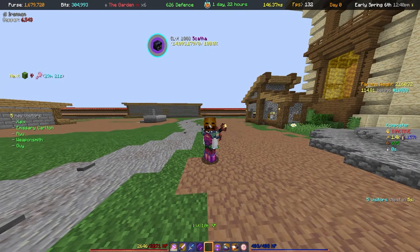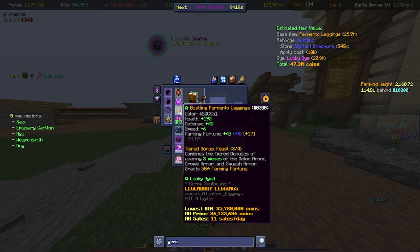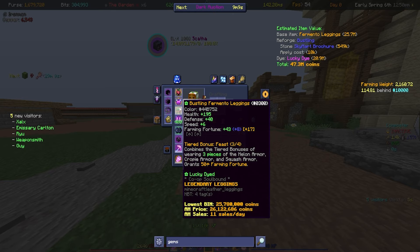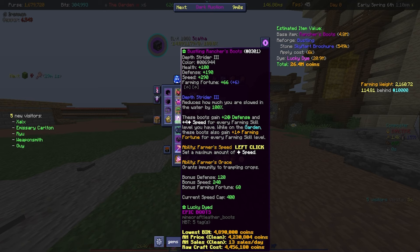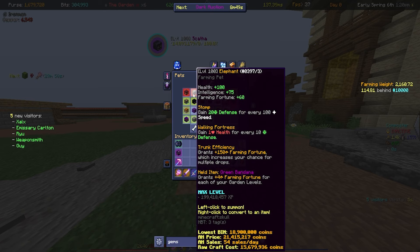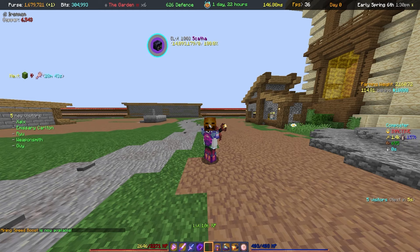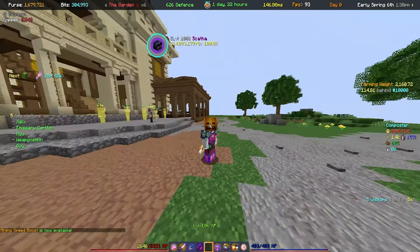So this is currently my farming armor right now. With the update, you now have slots where you can add gem zones to the armor, which is pretty sick — even being able to add it to Rancher Boots, which is amazing. You can't add it to things like pets, which is fair enough. What we've got on right now is good enough.